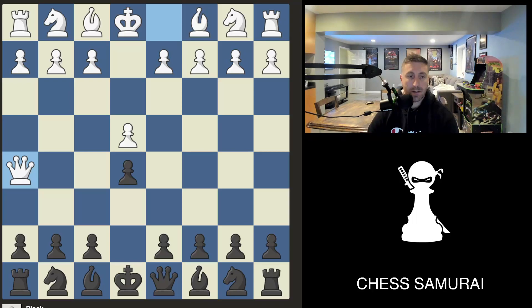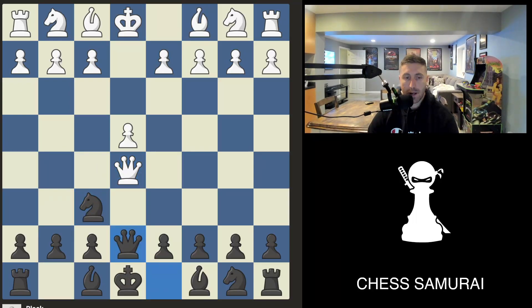The next thing I see is knight f6, which isn't good either because it drops the pawn with check, and after black blocks, white is simply up a pawn.